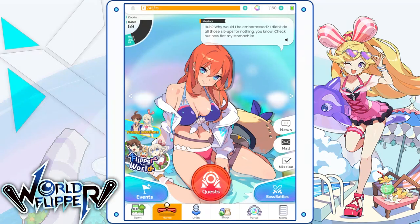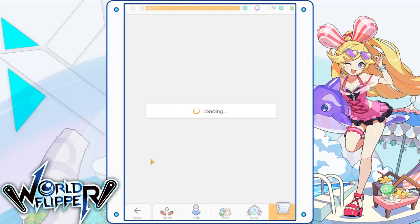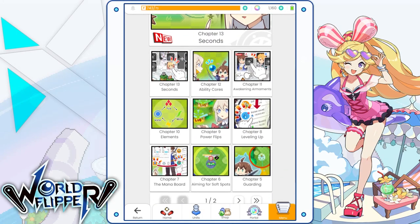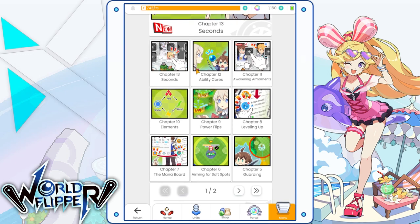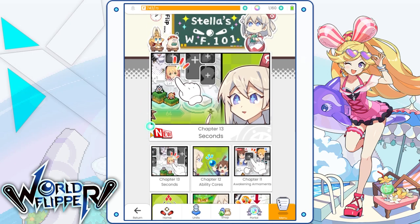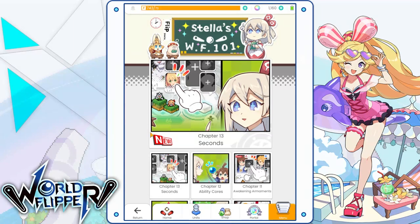The first thing I want to talk about isn't necessarily a tip — it's more of a reminder. There's actually a beginner's guide in the game called Stella's World Flippers 101. This is extremely useful, and I highly recommend it for new players to go through and read all the chapters. It explains a lot of the little mechanics and how they work. Even if you're a veteran player, go through and read these to double-check you understand all the mechanics the game offers.